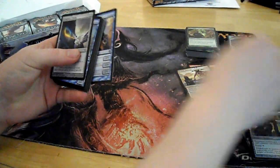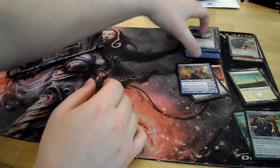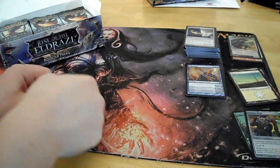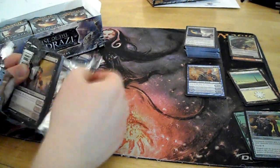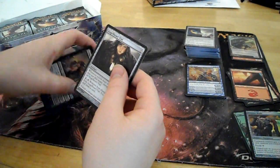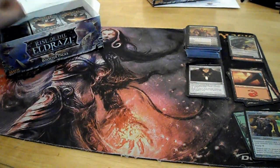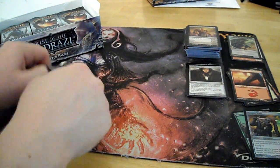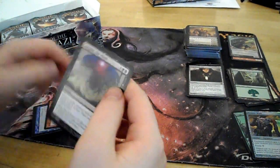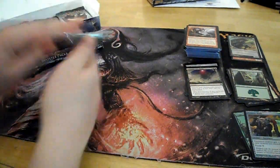Token, land, Echo Mage. Not anything too exciting yet, but still got a lot to go. Junk card, land, Angel Heart Vial. Junk, land, Consume the Meek. Might see some play — heard it's a decent card. Kind of expensive, but the fact that it's an instant means it could be good.